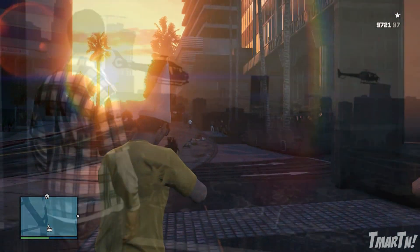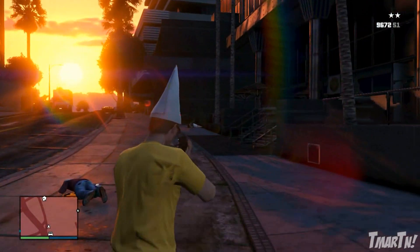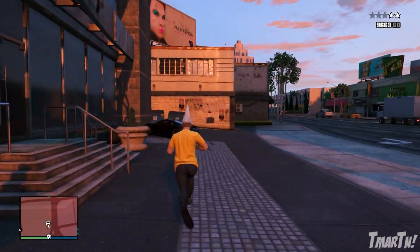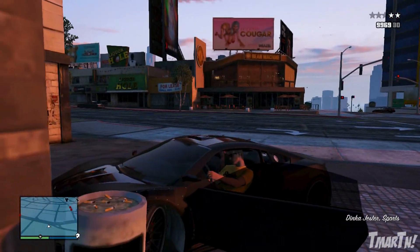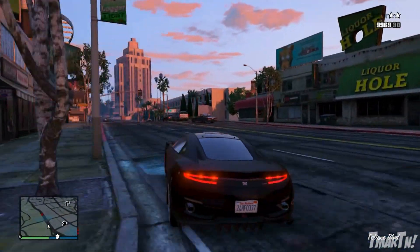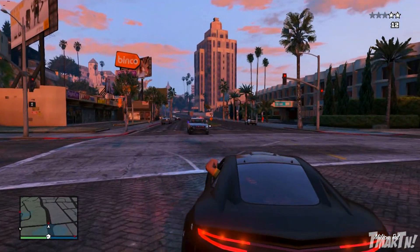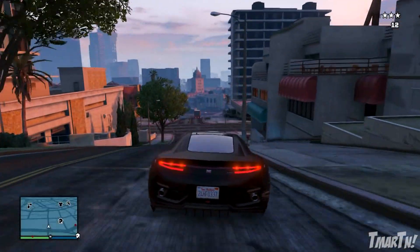First up, properties. We've got five new high-end apartments being added to the game in places like Eclipse Towers and Richards Majestic — the super high-end, really expensive, really nice ones. Multi-property ownership is now going to be an option, so you can have two properties at once. A side effect of that is if you buy two properties with ten garage spaces each, you now have 20 garage spaces and can own up to 20 vehicles, which is really cool. That's the thing I'm most excited about. And along with that, you need new vehicles to fill up those spaces.